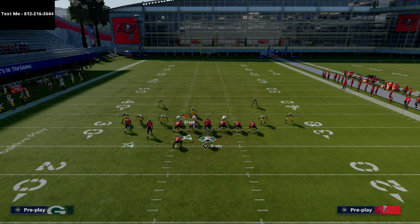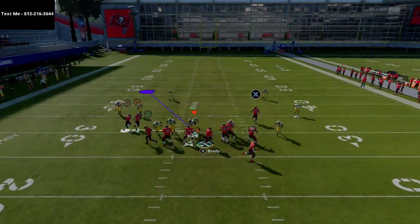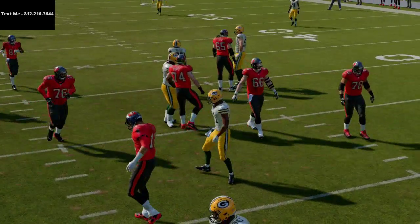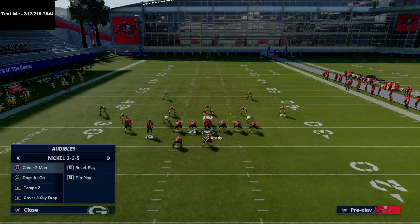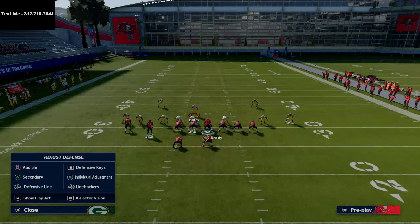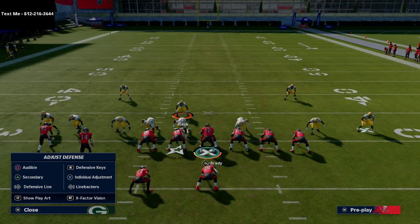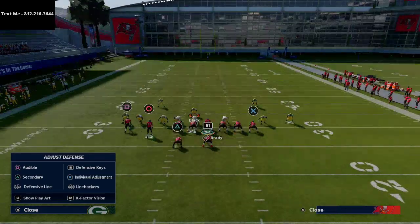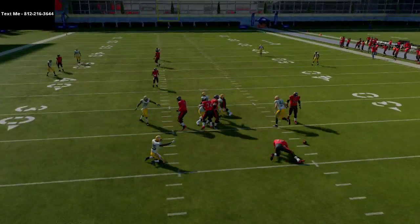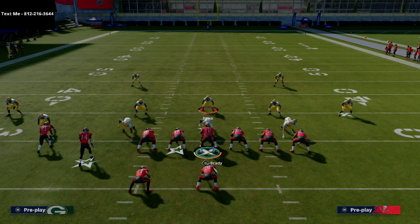Remember they are blitzing six. If you send five people out on a route, six blitzers against five blockers means one of them is gonna come free — just be aware of that. But as you can see, sliding to that side at least gives me time to throw the ball.